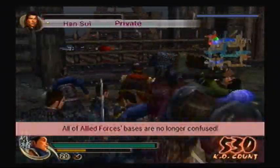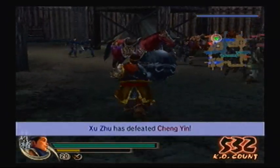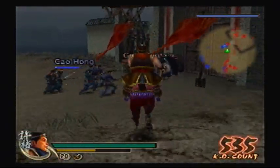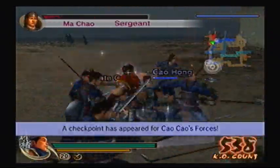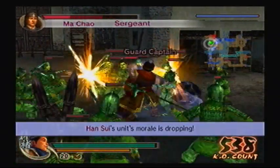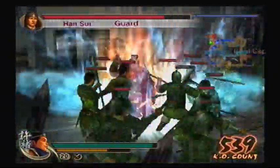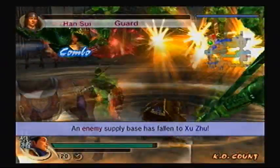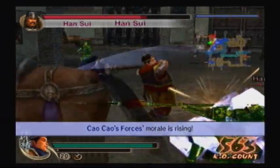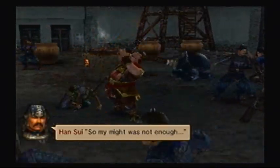Yeah, you need to die now. One down, many more to go. Han Sui is probably the only one left, so once we defeat him the mission's over. That 6th charge just keeps getting interrupted. Then again, I just keep tapping Triangle so I get multiple bounces — you can probably get the best bounces that way. Same amount either way. Done.